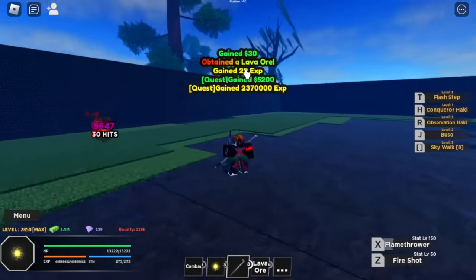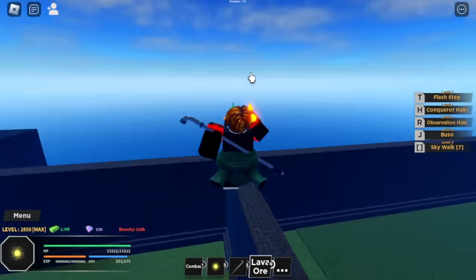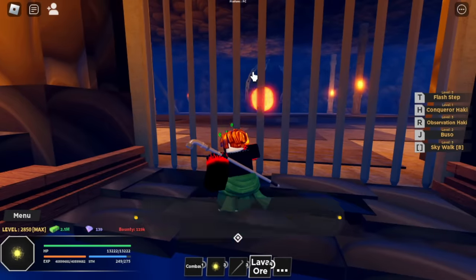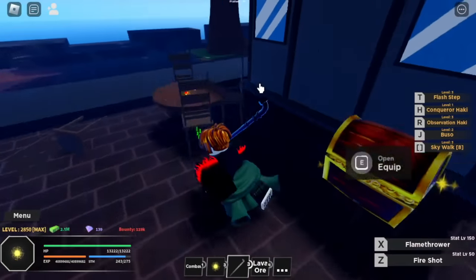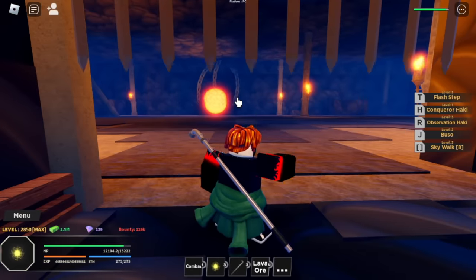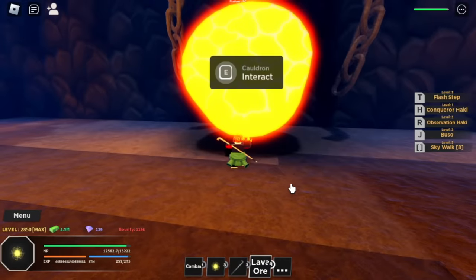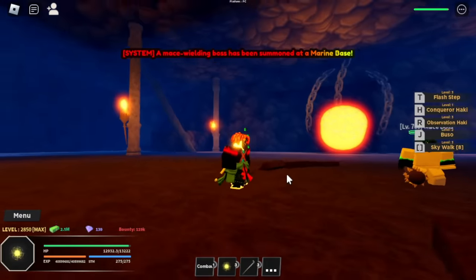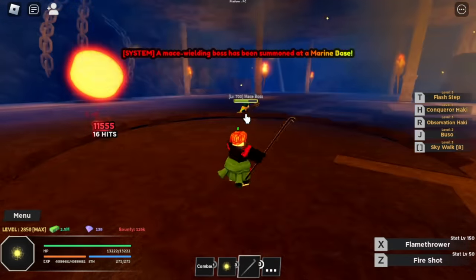We got a Lava Ore, and this is connected to our next item. You need to open a door here, but you need the key. The Lava Key NPC is just near the spawn point. Once you open the door, you put the Lava Ore in and summon a boss — a mace-wielding boss has been summoned at the Marine Base. Defeat this one and you might get the Mace.